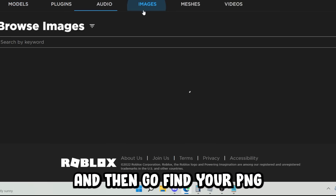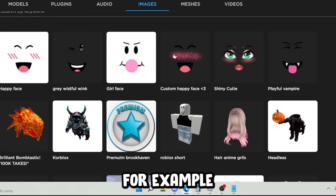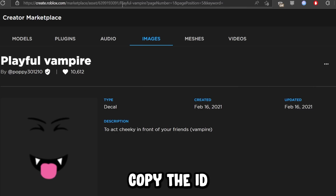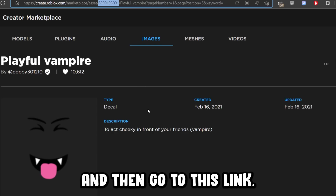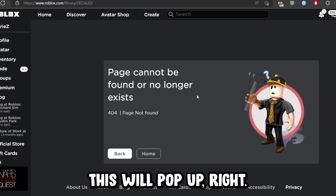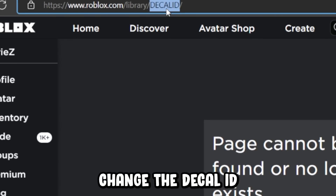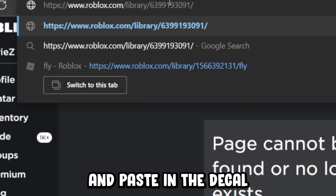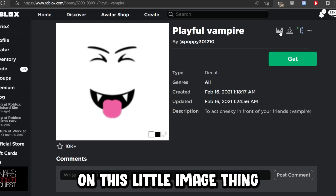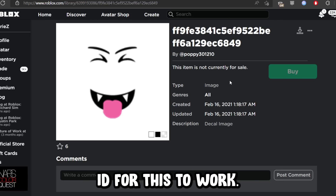I'll leave all the instructions on how to do it. Then go find your PNG of whatever you want — for example, let's say I want this playful vampire decal. Copy the ID right here and then go to this link — it's in the pinned comment as well. This will pop up. Change the decal ID, paste in the decal ID, press enter, and then click on this little image thing right here. You will then have the exact image ID you need for this to work.